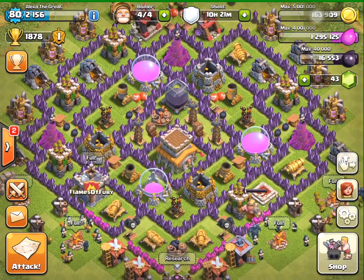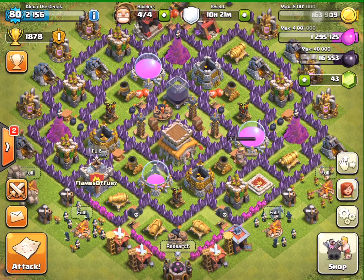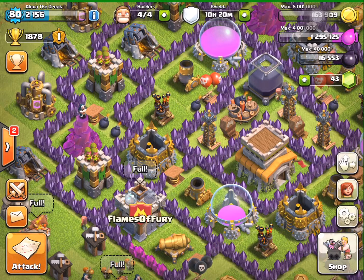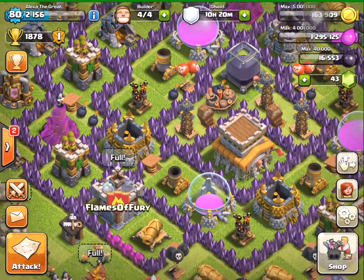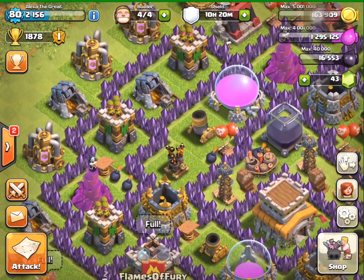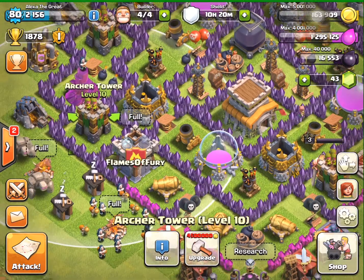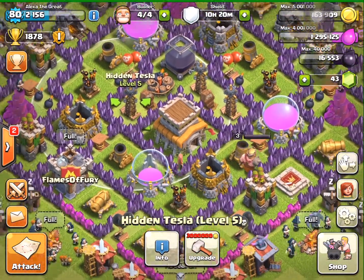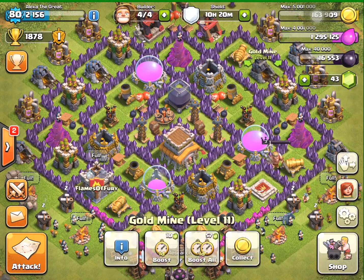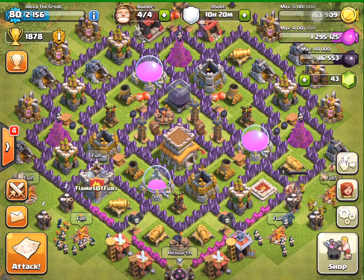One very important concept is funneling. When you get to town hall seven or eight you'll notice a lot of giant-healer attacks, and funneling is very effective against them. You want to use the most funneling towards the outer ring of your base so splash defenses can target the giants as they funnel around. Since giants only go after defenses, they'll just keep funneling around the outer ring while your hidden teslas and other interior defenses hit them. One downside to funneling is that if attackers have enough wall breakers they can breach the funneling area, but if you use it right with enough traps it's going to work well for you.